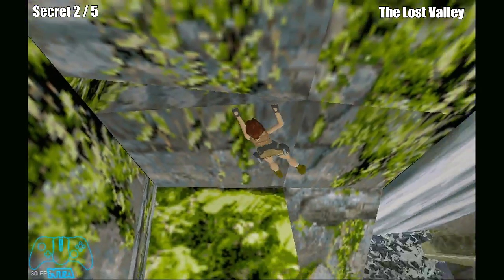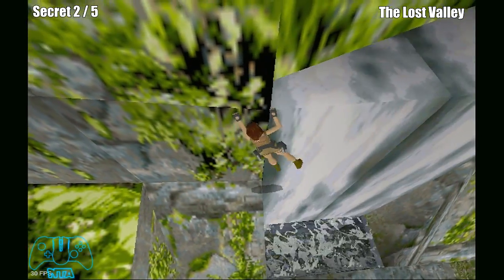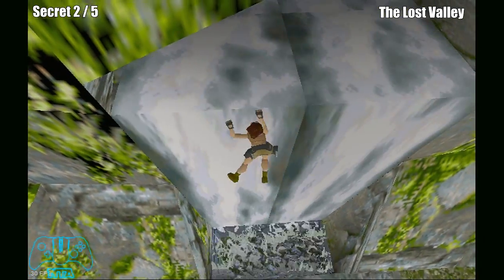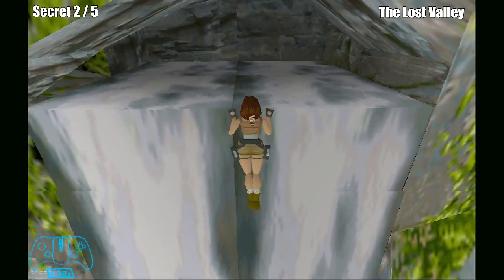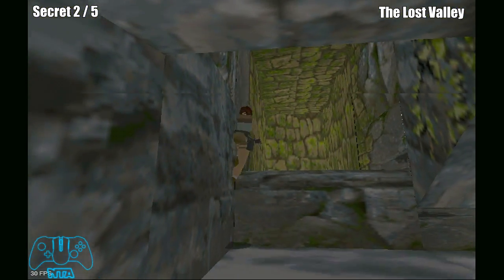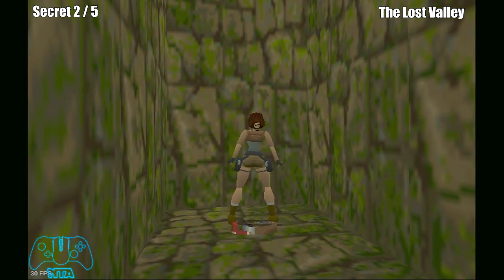Once you climb this ledge, jump across, and then shimmy to the right-hand side. It looks like you cannot do it, but you can. Go to near enough the middle, but just slightly to the right, to be able to climb up. Then go to the back of the waterfall and you'll find some more shotgun ammo.